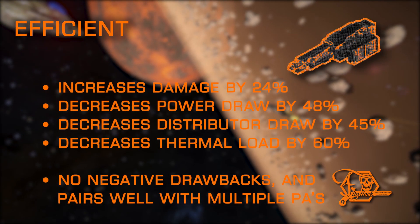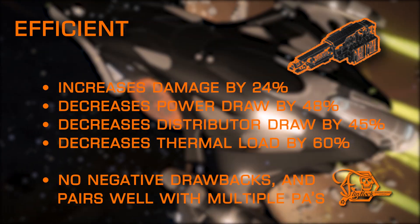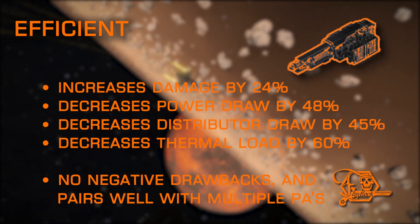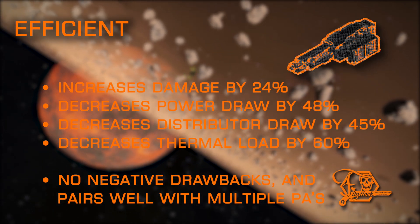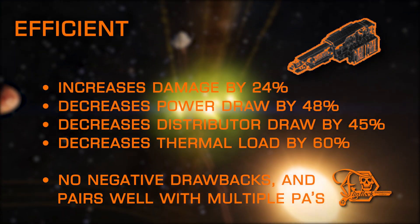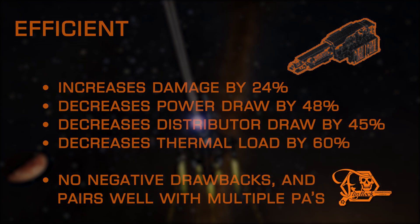Efficient is only available on PAs in this category and is a good all-around choice when no other mod stands out for your build. It has no negative drawbacks and helps reduce the biggest negative attributes that PAs naturally have: power draw, distributor draw, and thermal load. It also boosts damage and is a great choice when running multiple plasma accelerators, or on hot-running ships that need a little help keeping temperature under control.